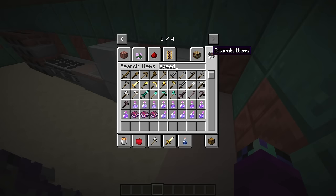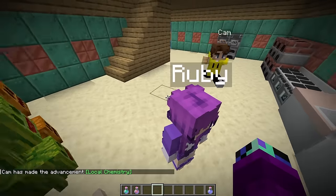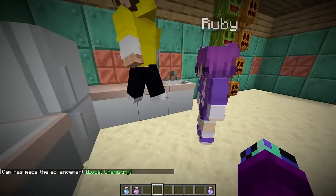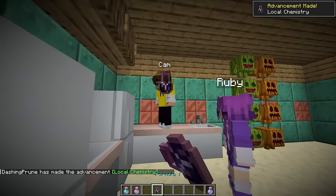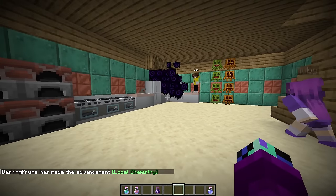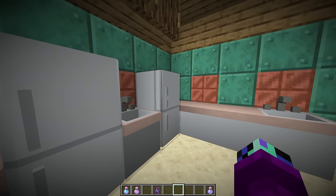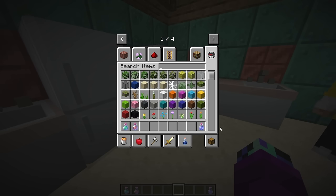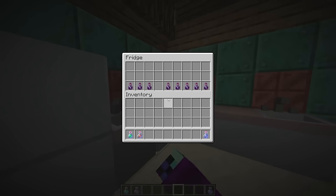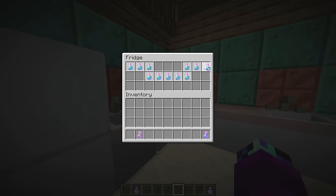We'll put in some potions - speed potions, leaping potions. Can we put in some milk? And what is formula Y? It's in the fridge - let me smash this on you. What the heck? What was that noise? I think our fridge is now forever going to be cursed. It's a fruit smoothie - you just can't throw it on the ground like that. Let's just have normal potions in here.